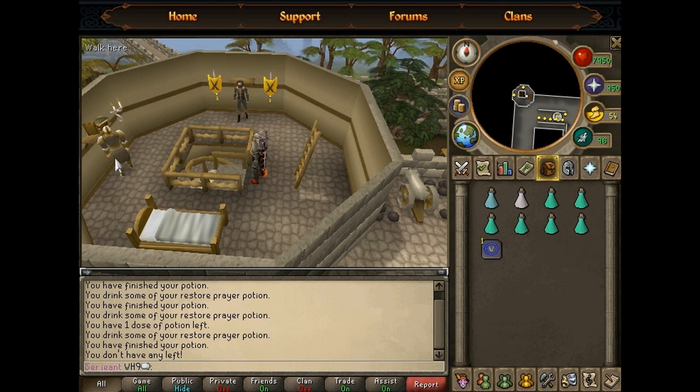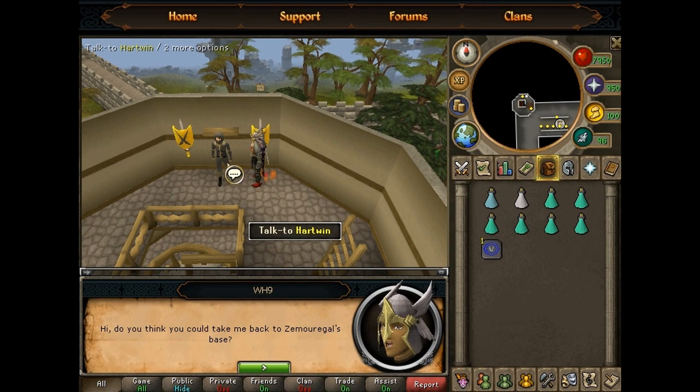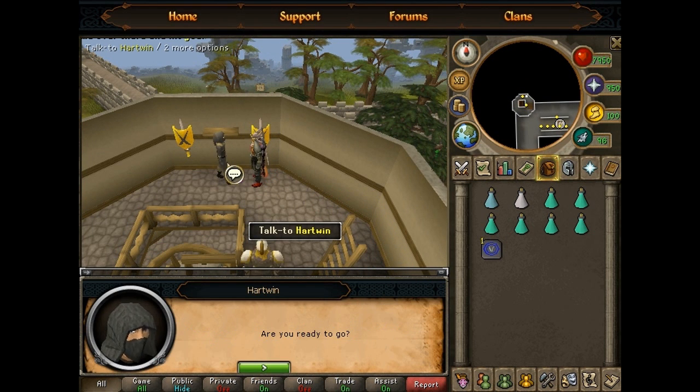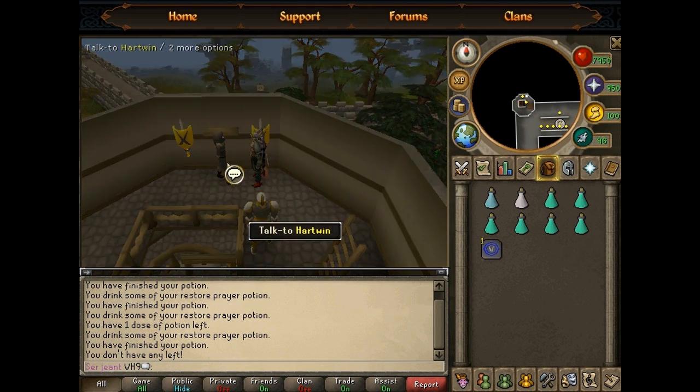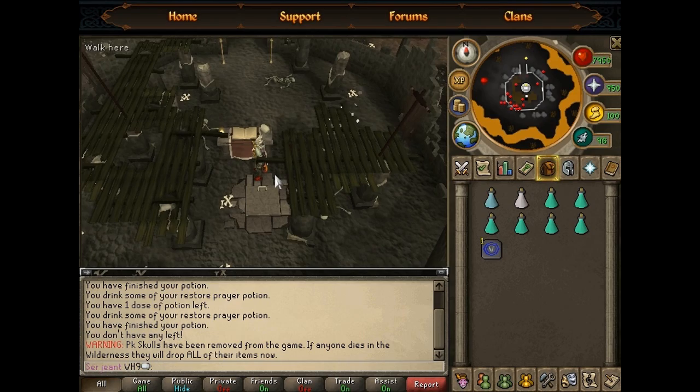Keep going up until you see Captain Rovin and Heartwyn. You won't be able to see Heartwyn if you haven't done the Defender of Arocs quest. Speak to Heartwyn and tell him that you are ready to go. Now you are here.